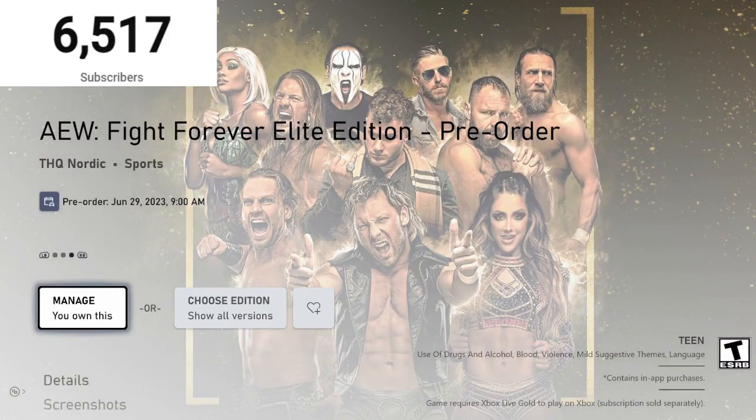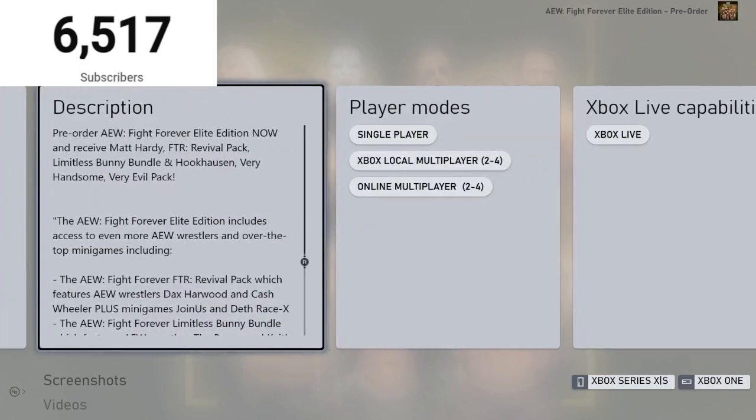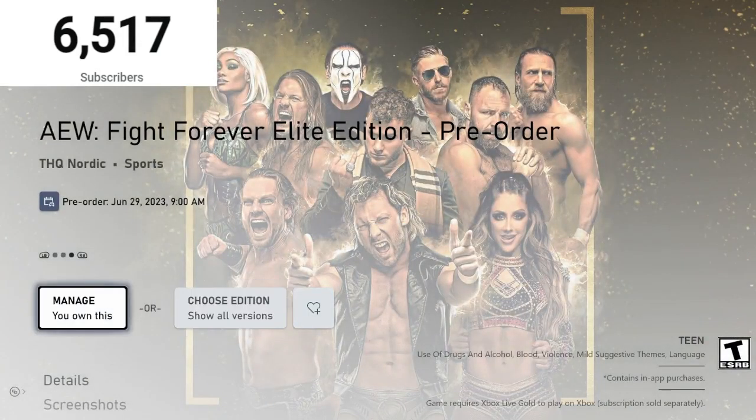Basically what you guys want to do is pre-order AEW Fight Forever. The official release date is June 29th at 9 a.m., but if you pre-order this version you begin to play the 28th. I'll show you guys how to play it the 27th. Pre-order the Elite Edition — it includes the Matt Hardy FTR Revival Pack, the Blue Limitless Bundle, Hook, the Very Handsome Very Evil Pack, the Bunny, Keith Lee, MJF, and more. Don't make the mistake of pre-ordering the standard edition.